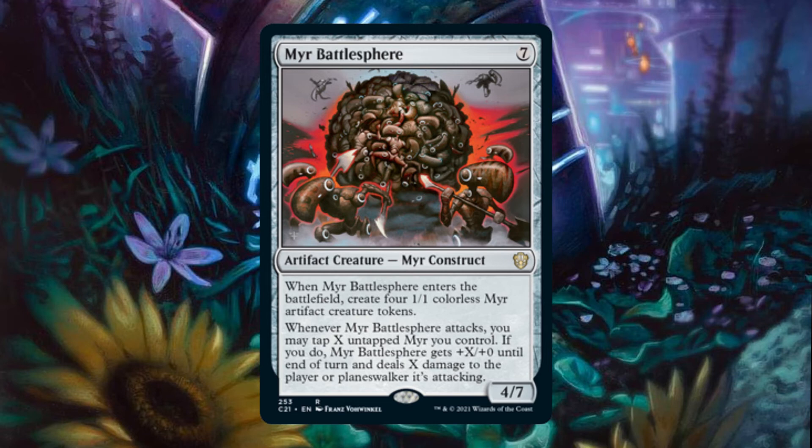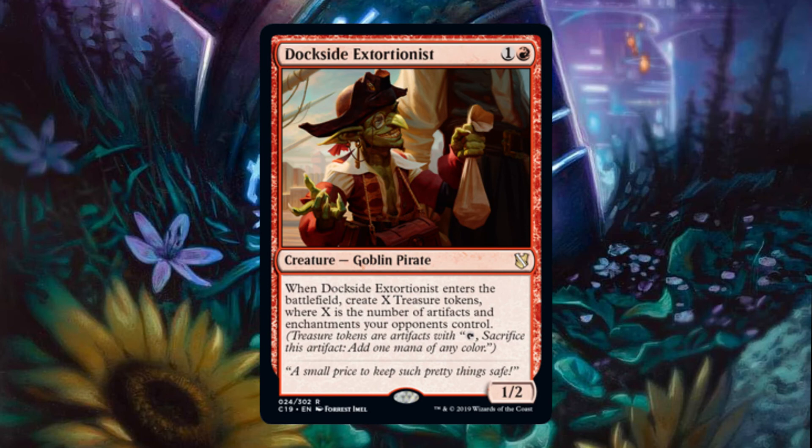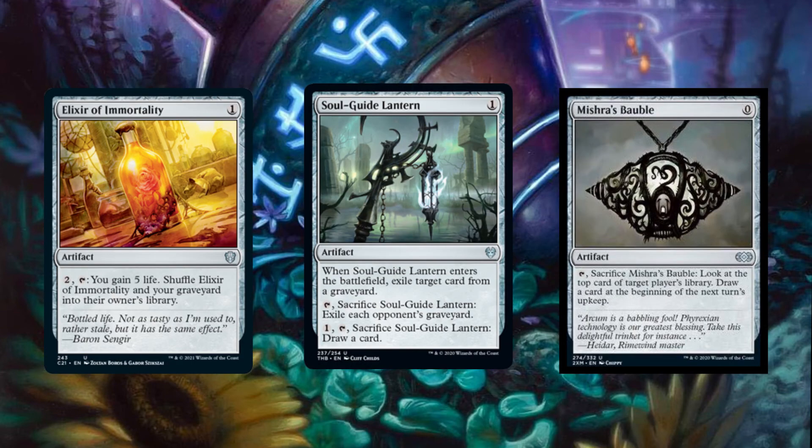Another relevant card to consider when piloting this deck is Dockside Extortionist. Due to most of our permanents being artifacts, we often provide our opponents with a high number of treasures, and we run self-sacrificing artifacts which provide value when sacrificed. This allows us to somewhat mitigate our deck's weakness of having artifacts in play by sacrificing and recurring them through Silas Ren.